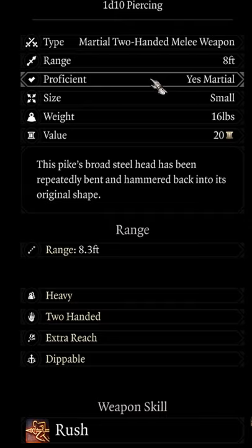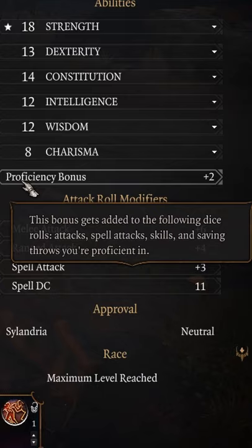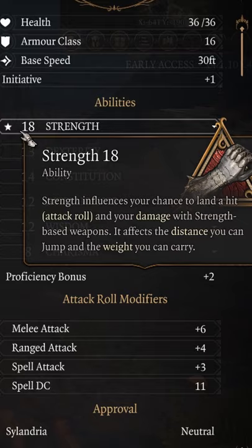This weapon is also very much a martial weapon, which means you need to be martial adept or at least skilled with the pike. By doing so, you'll be able to add your proficiency modifier to your chance to hit. It also uses your strength modifier, so the higher it is, the more you can add to your chance to hit as well as attack damage.